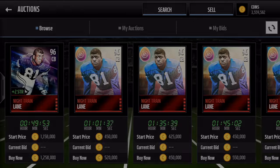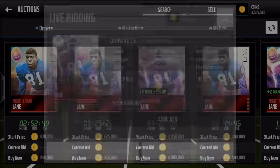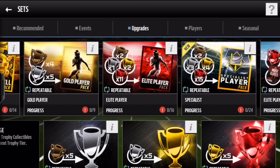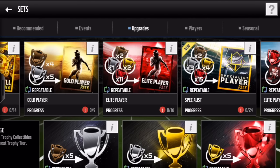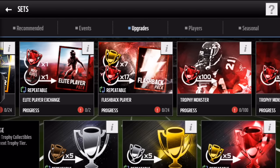You guys already know what the main goal is, and that is a Night Train Lane. He doesn't go for too much — I think he's around 500k — but I'm pretty sure he's still the best pull. Also, I'm not too sure if you can get the crystal legend ones. Let me show you an example of what I'm talking about. I already looked them up — the main goal is this one, but I'm trying to see if it's possible to get the crystal legend one. That would be really really epic.